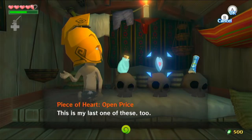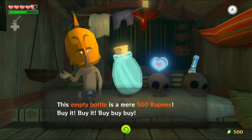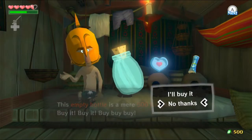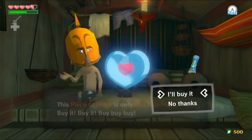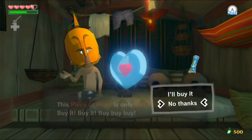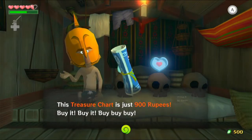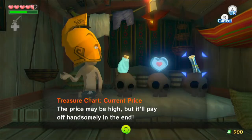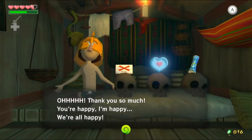I don't know what those special prices mean. Empty bottle is a mere 500 rupees. Piece of heart - 950 rupees! Treasure chart - 900 rupees again. Oh my goodness. Let's buy the bottle because that's all we can afford.